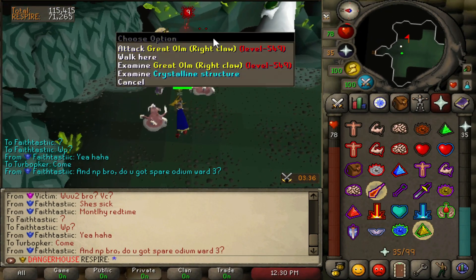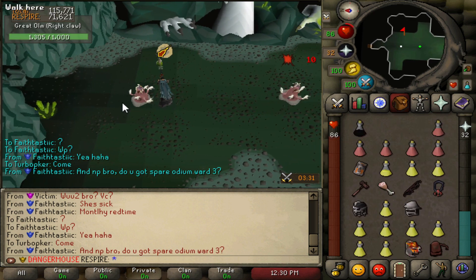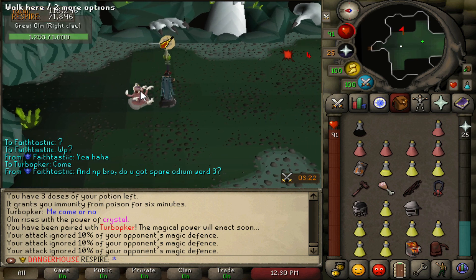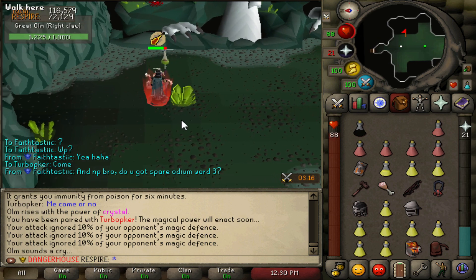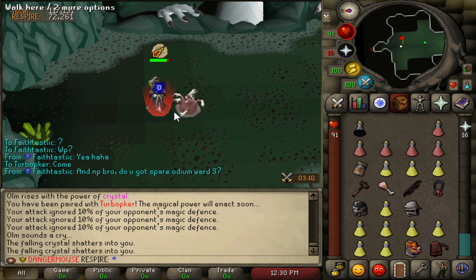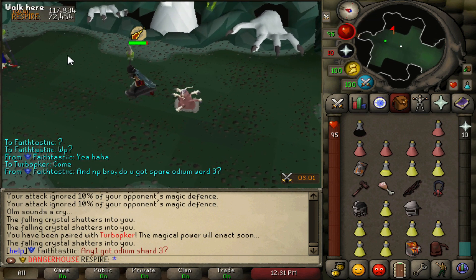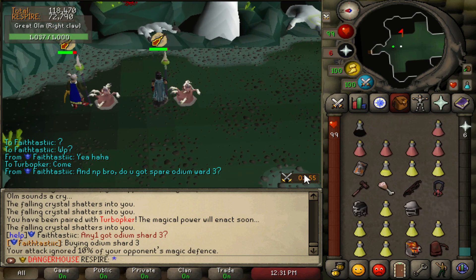Now for the Great Olm fight. I tried to do this solo for the guide but used too many supplies on Vespula and died, so it's better done as a duo or in larger teams due to supply cost. Start by hitting the right claw. There's a crystal attack — you can hit Olm in between movements to dodge damage. You'll want your mage gear on with blood barrage autocasted.